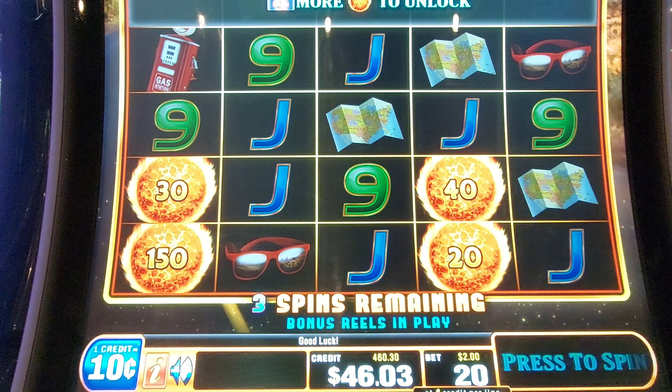Lots of things happening — we gotta tilt this, give us a second here to adjust. Now with all of that it just continues to add up. We only need two more, as you can see, to unlock that very next row, and we've got three spins to do it.